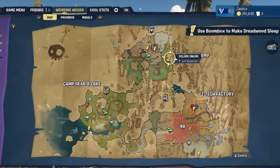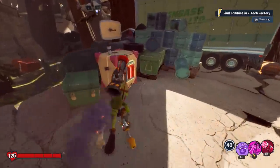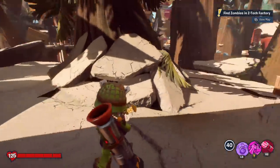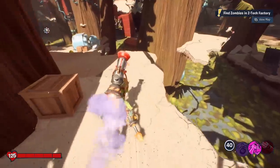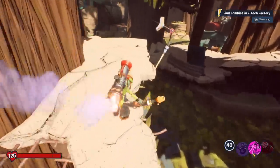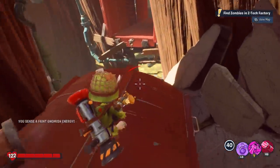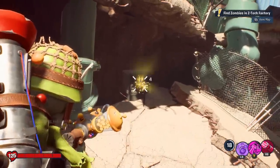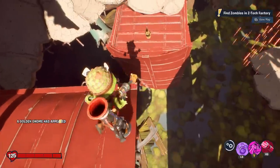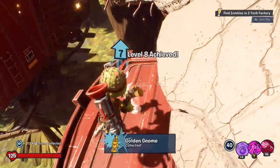Very close by, there is a switch that you need to hit, which will give you some boost and jump paths through the treetops. There's the switch — you'll see which way to go, and you want to go this way, making your way through the treetops following the path. Get the boost, then ignore the treasure chest and instead look for a switch. Hit that switch, and the gnome appears right over here on the red train car.